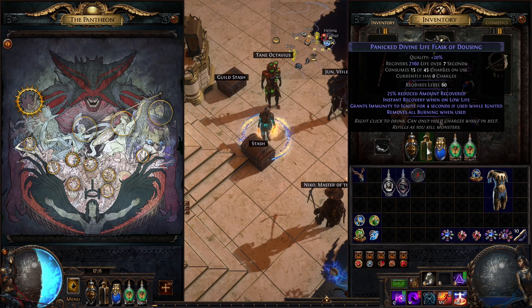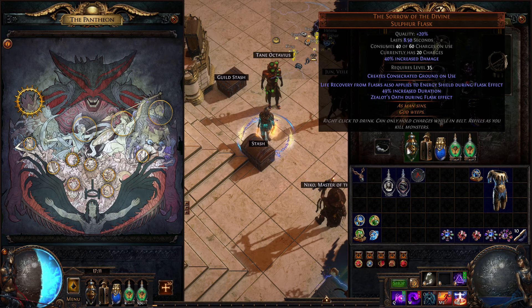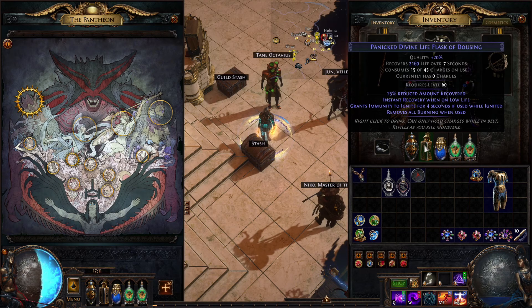This Divine Life Flask gives instant recovery when on low life, and we are always on low life. So this combination of The Sorrow of Divine and a Panicked Divine Life Flask is excellent for defense.